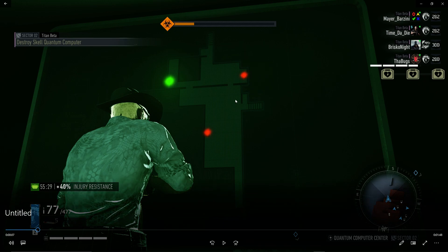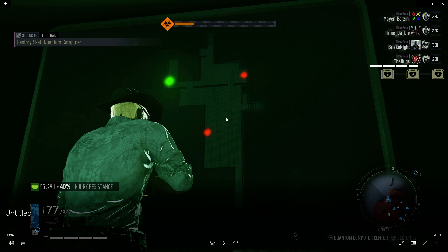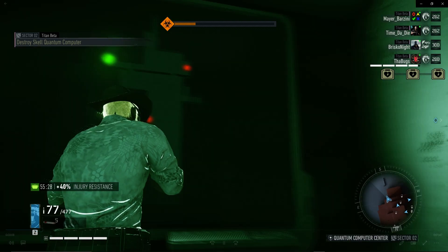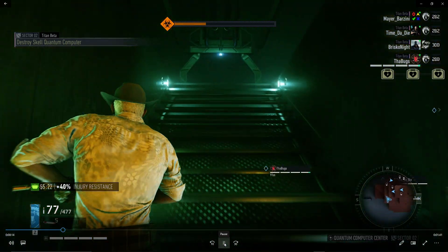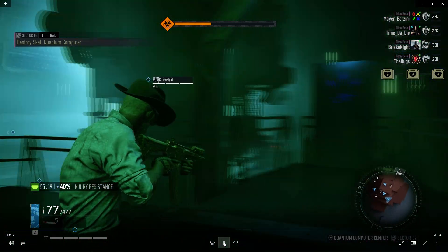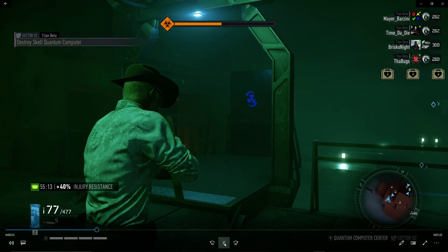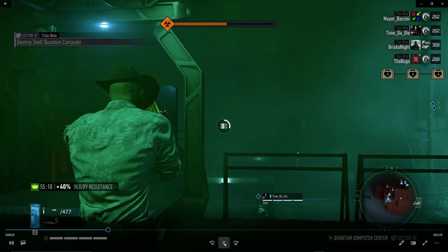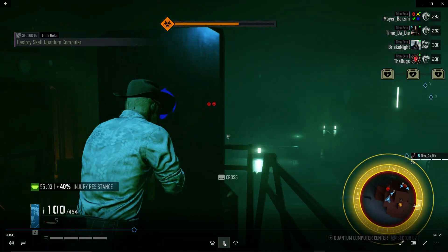After your teammate hacks a node successfully, the red light will turn green. Once I've called out the nodes, I go up to help — especially in critical, when drones start to spawn, I like to help shoot as many drones as I can from my position.